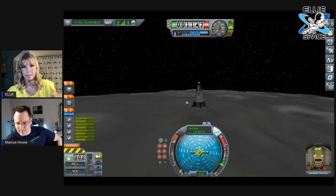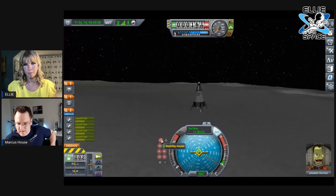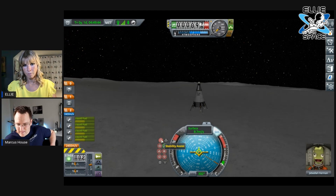Try to keep your descent speed at maybe 10 meters per second at the moment, so just add a little bit — Shift, just a little bit more Shift to add a bit more thrust. You're trying to get it to zero out just as you touch the ground. We're 100 meters up. It's looking good.